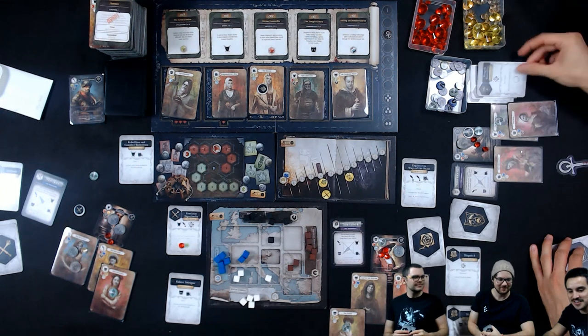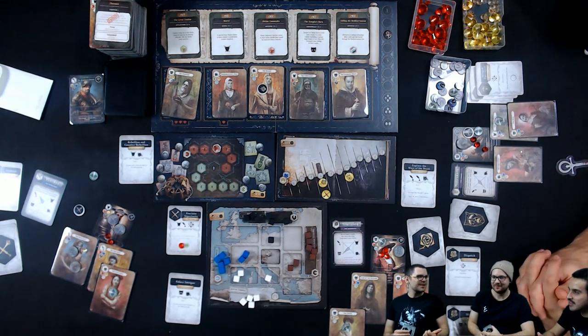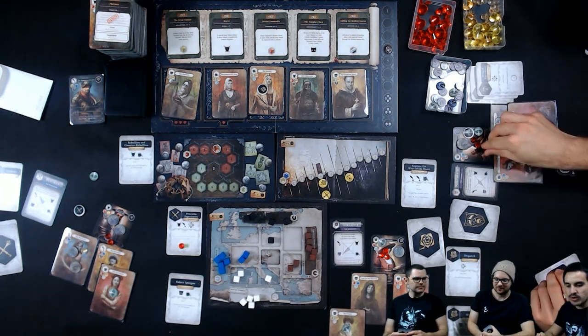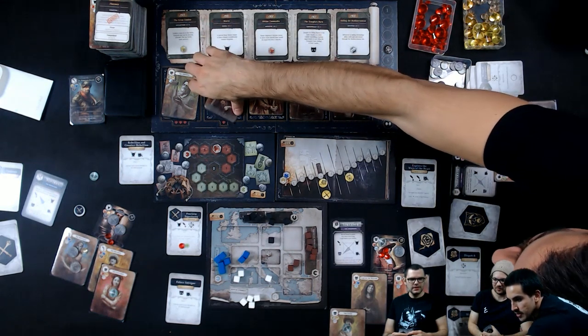So the Nosferatu is scrapping the black markets — playing the aggressive side of the Nosferatu. That's the round over; it's the next player's turn.